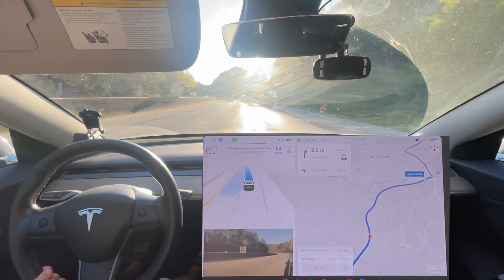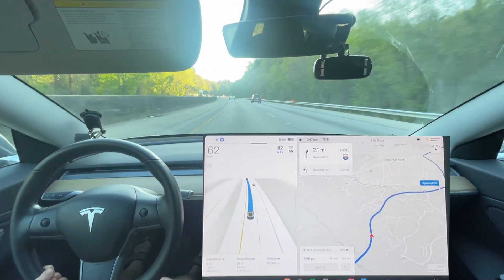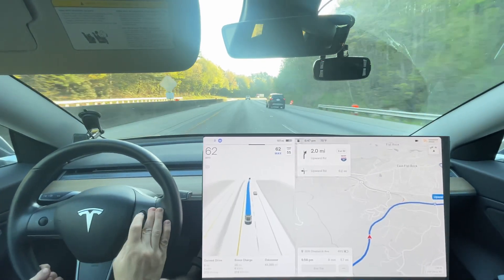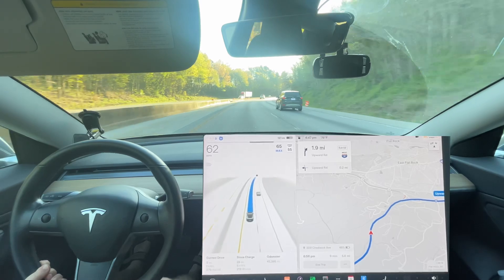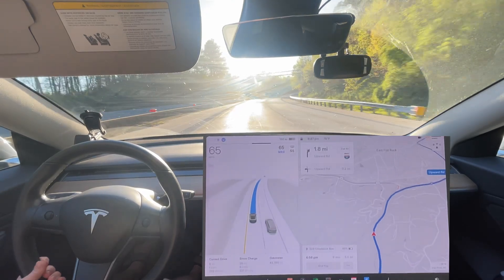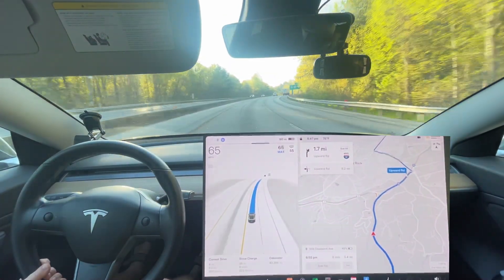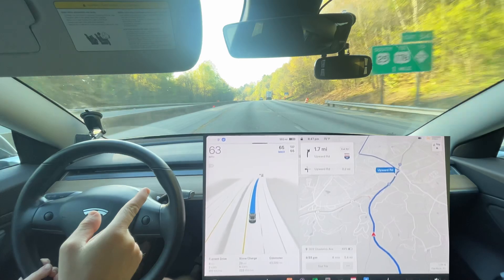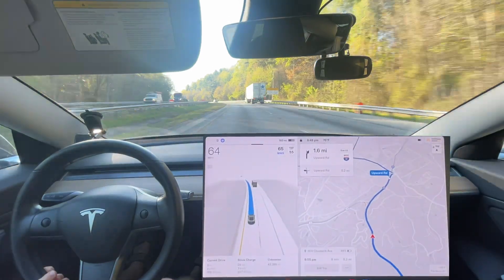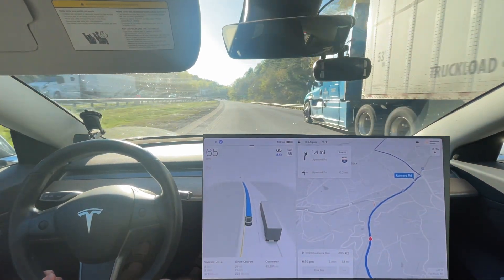The car is actually wanting to change lanes because this car in front of me is going too slow. You can see it's really appropriate — I might not have changed lanes as soon, but I think the car did the better move. I'm going to go ahead and speed it up anyway, just to get around this and go back up to the speed limit. Navigate on Autopilot, 100%, would have tried to get behind that truck and stayed there and got stuck.